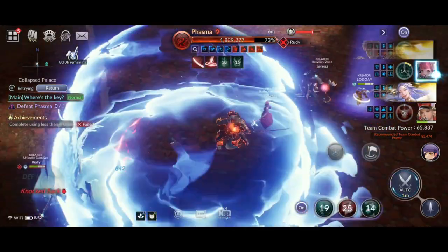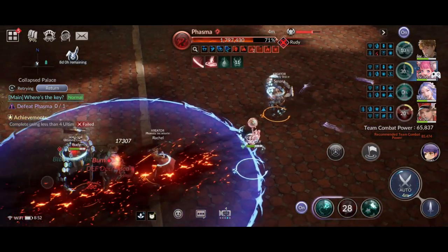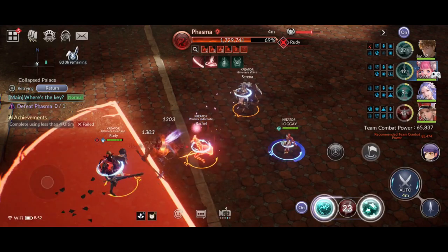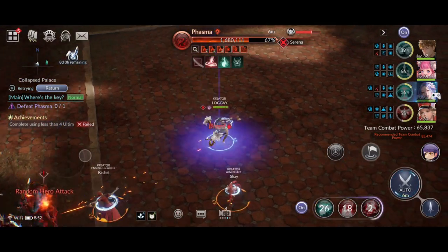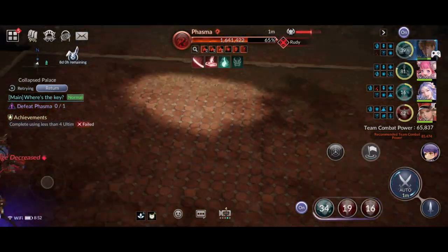To sum it up: keep paying attention to which hero Phasma is targeting, switch to manual control of that hero, use Gather All to avoid the Hateful Strike, and keep running around. You can kill Phasma in just 5 minutes. Okay guys, that is all the tips from me — good luck trying, and see you guys in the next video.